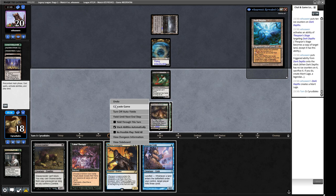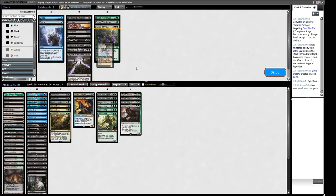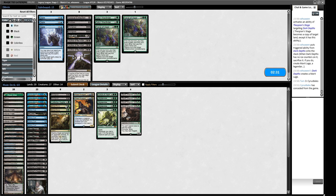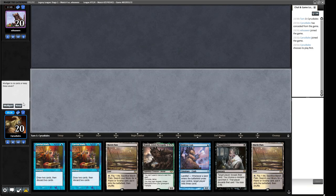We needed to draw the Putrid Imp which I think we boarded out actually — yeah, let's concede this game. Maybe we do want the Putrid Imp just as a precautionary measure. I think we do need to keep maximum Hogaks in there. Force of Vigor if our opponent is on that sort of plan — although it doesn't feel like they are. None of this really deals with a 20/20. We don't have anything like a Run of the Foul, which would be the easy way of dealing with it. Or Sudden Edict is good too.